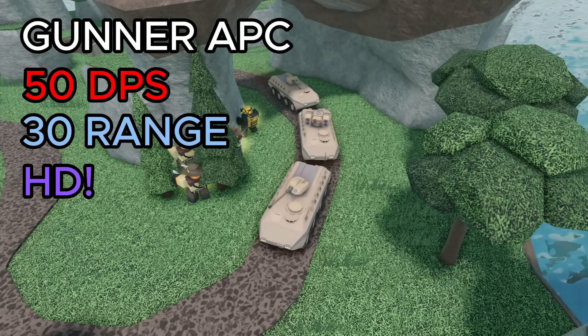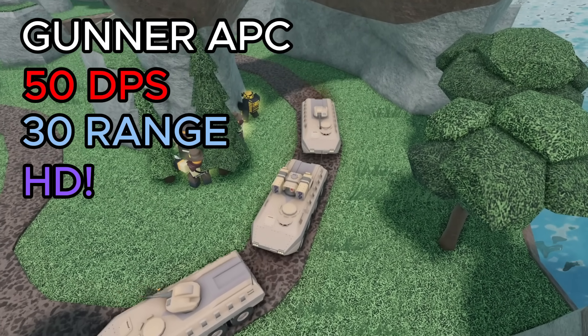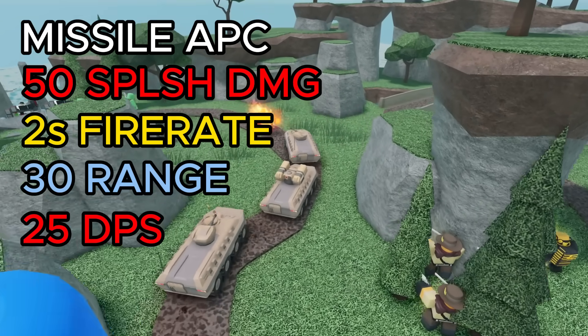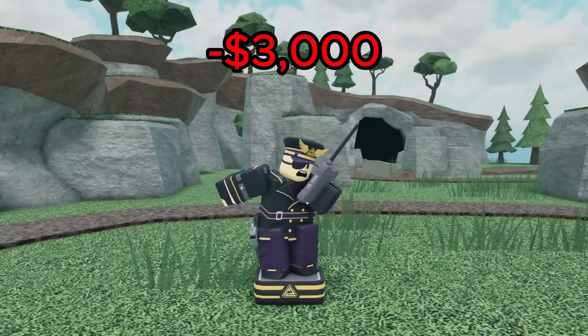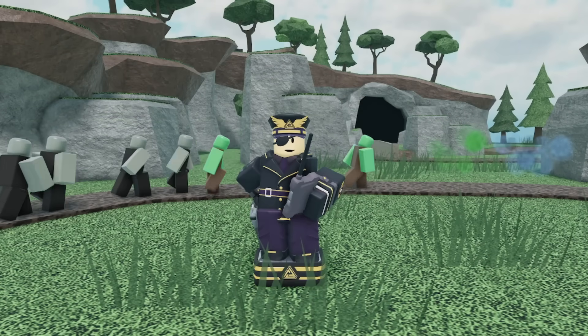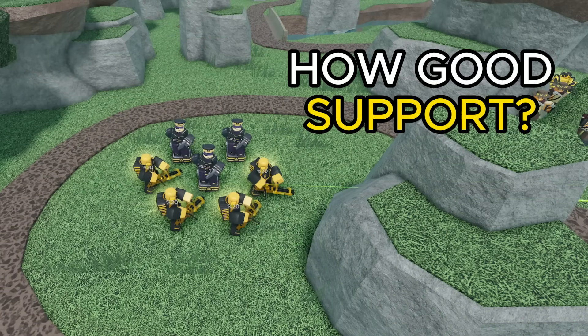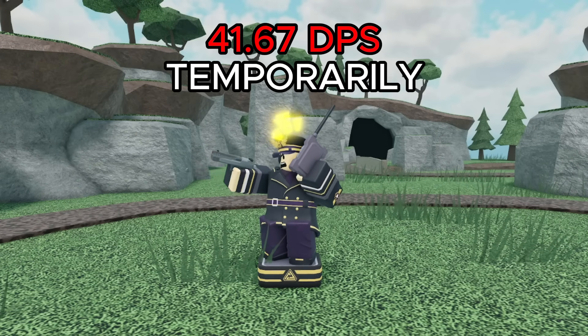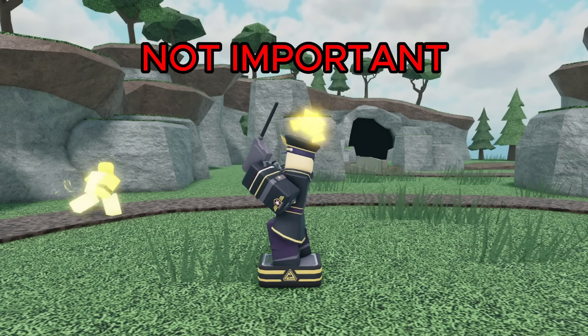The gunner APC deals 50 DPS, has 30 range, and hidden detection. The missile APC deals 50 splash damage, has a fire rate of 2, 30 range, and a DPS of 25. When using the ability, it costs 3000 cash, which is decently expensive. The most important thing to look at is how good the support the new commander gives is, and how good the caravan ability is for dealing damage. It does have a pistol attack when using the ability, but that's still pretty weak, so I'm just going to ignore that.